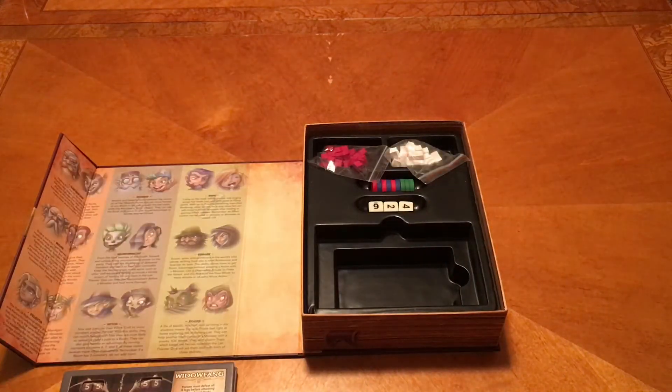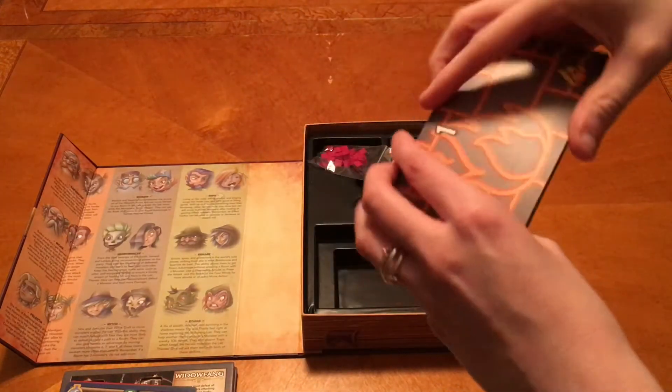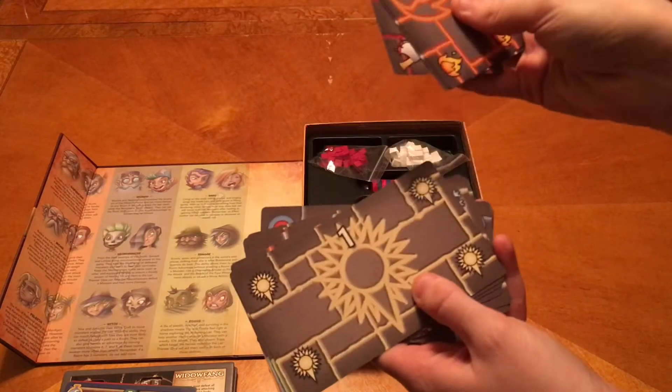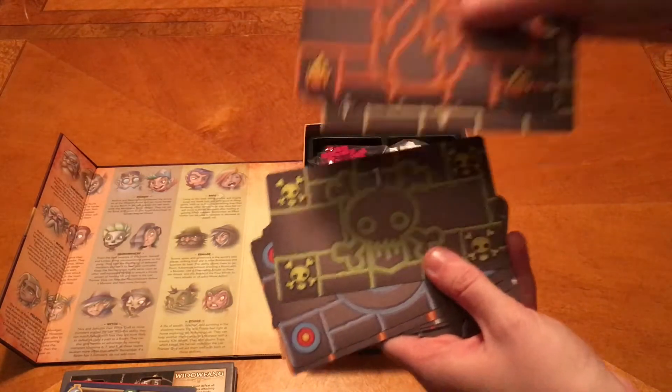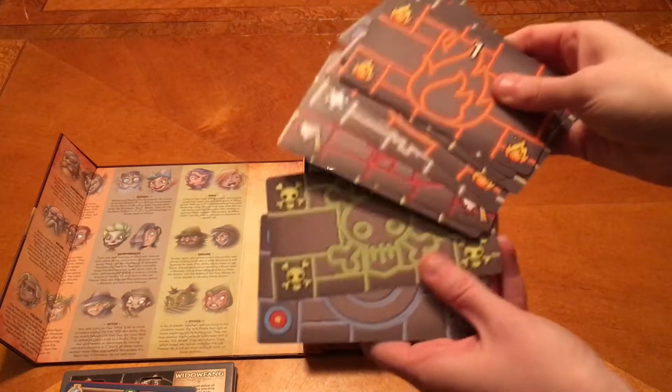Here you've got the back of the same dungeon door, but then here you've got some different ones — those are numbered. Those are all ones, but the designs are different. Those are two. So there's ones and twos, it looks like.